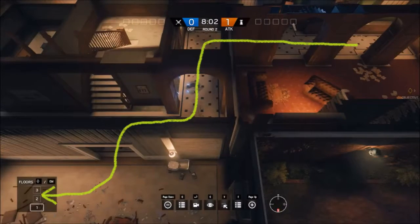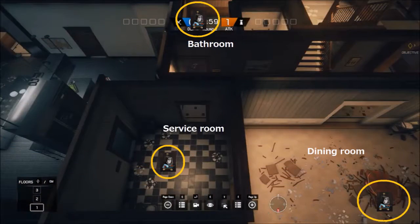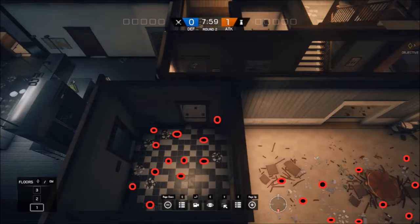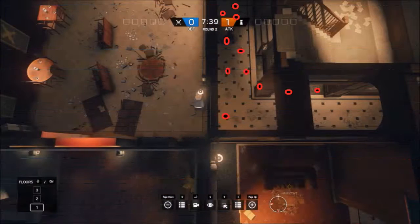After the library, you want to head to the kitchen using this path that I recommend. It's likely to encounter enemies in these three rooms, and these two can have C4 as well. Be aware that you might also find the central hallway full of C4.